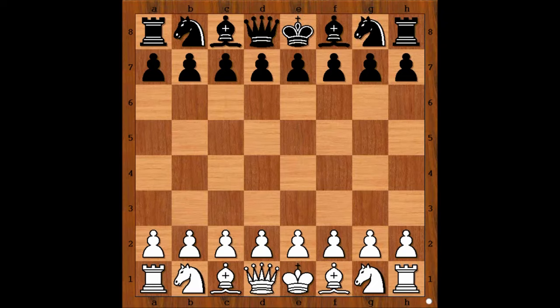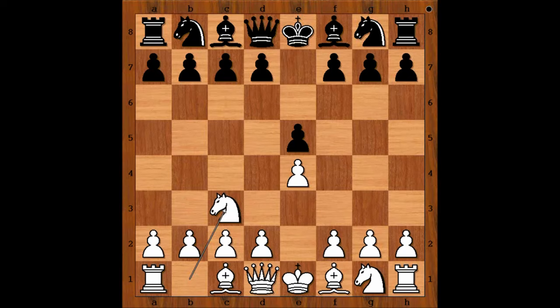Duncan had white pieces and he started with e4. Sikheim played e5, Nc3 going for the Vienna Game, Nf6, Bc4 and black captures the pawn on e4 with the knight. White to move — how would you continue if you had white pieces?